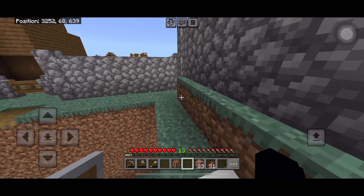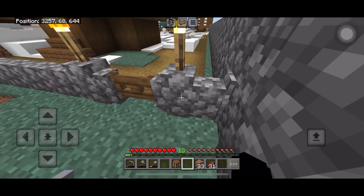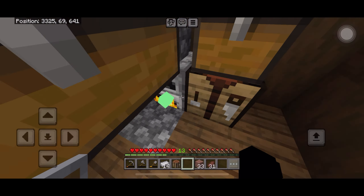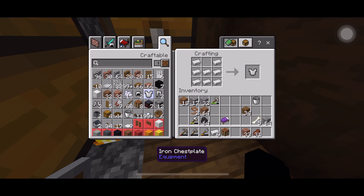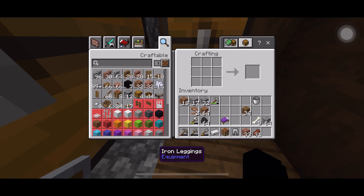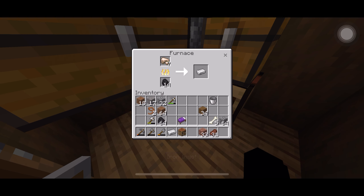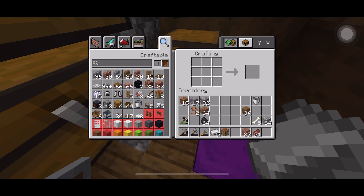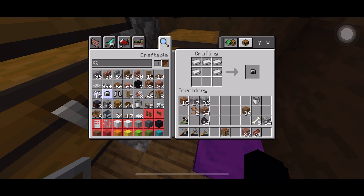I'm excited but at the same time nervous — excited because I finally have armor, nervous because that means I have to explore the cave now. Let's start making the iron chestplate first since that's the most important piece, then the legs. I should have enough to make the helmet and boots too. I just have to wait for these to smelt. Wait — I only have five iron left. Did I miscount? I thought I had enough iron to make a full set.